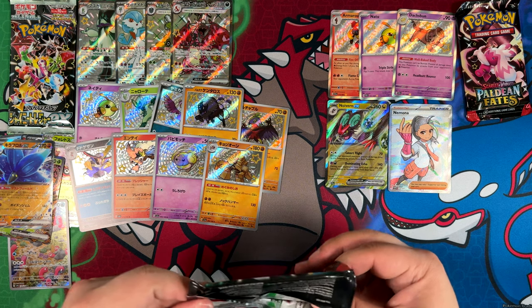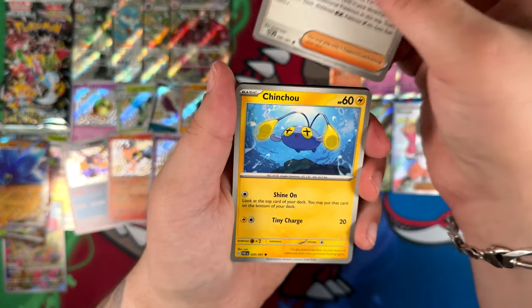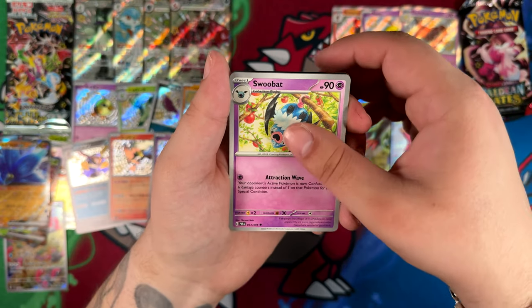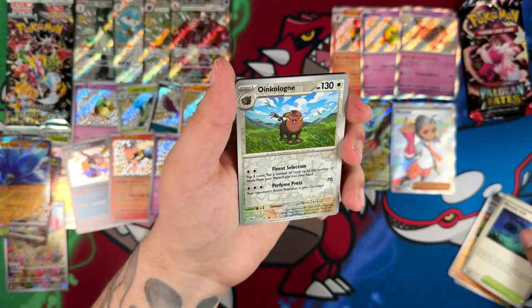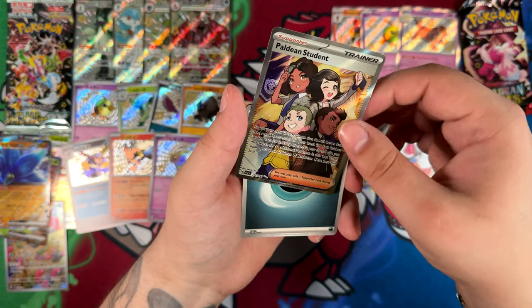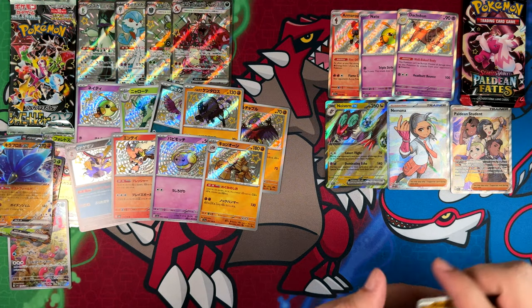I'm still so stunned. I've opened Japanese sets for a pretty long time ever since I started collecting — I think one of the first videos I ever uploaded was actually a Japanese booster box opening. Basically when I got back into collecting, I've never pulled a God Pack. I've opened so much VMAX Climax, so much VSTAR Universe. Got a little bit too excited over the Paldean Student pull — it goes together on the Nemona side. There we go.